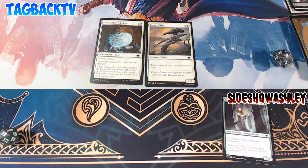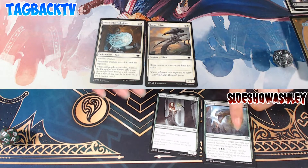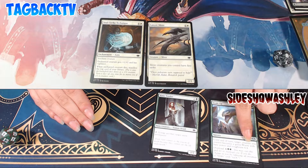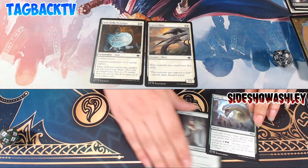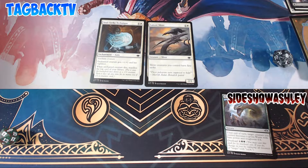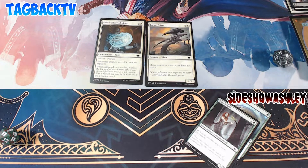Heart of the cards! I cast Scale Up on my creature! Until end of turn, target creature you control becomes a green worm with base power and toughness 6/4. Now is that in addition to my 2/2? No, it just turns it into a 6/4. Because it said base — yeah. So suck it! I'm attacking for six. I'm going to take six, going down to two. I know I should block, but I only have one creature — it'll be okay.